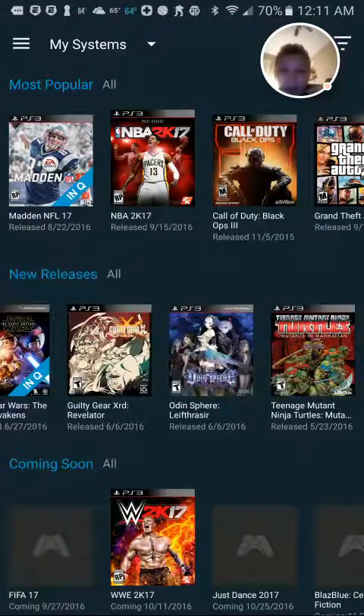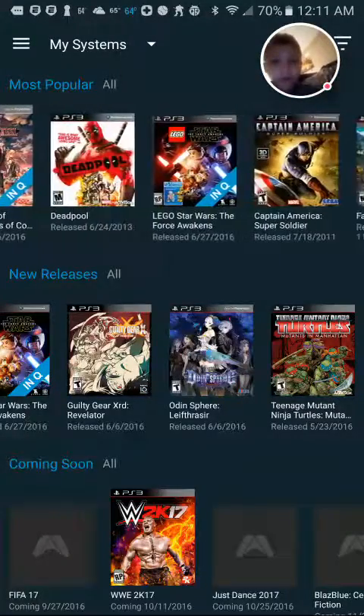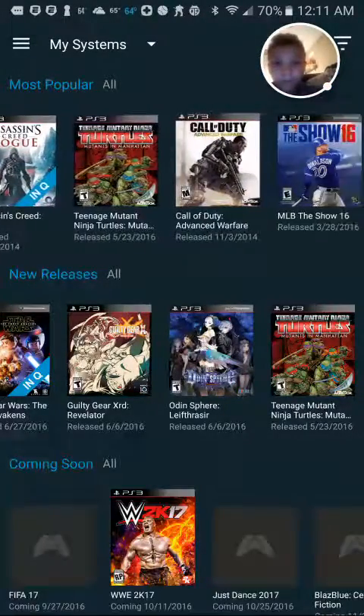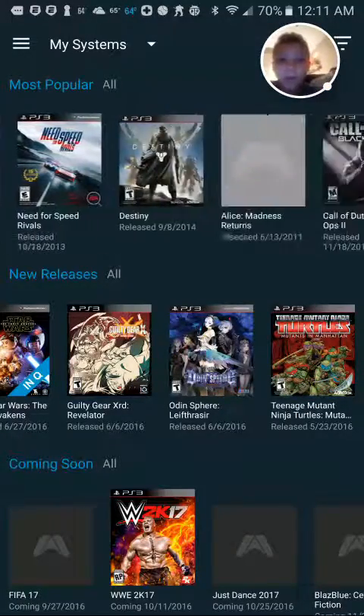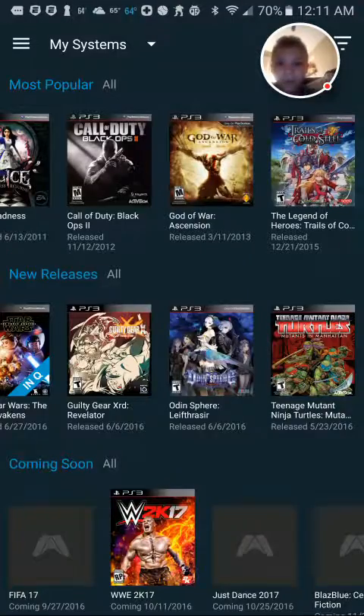You can pick which game you want to order, and then they'll bring it to you.